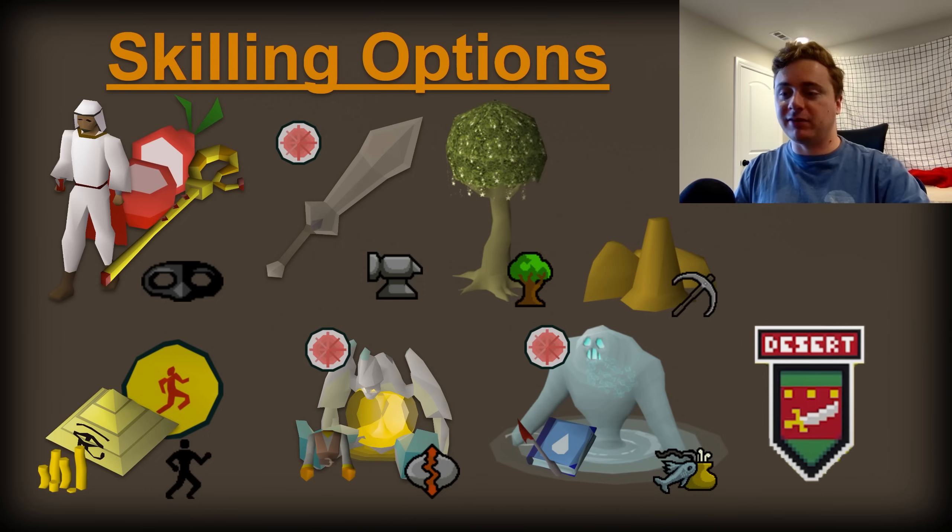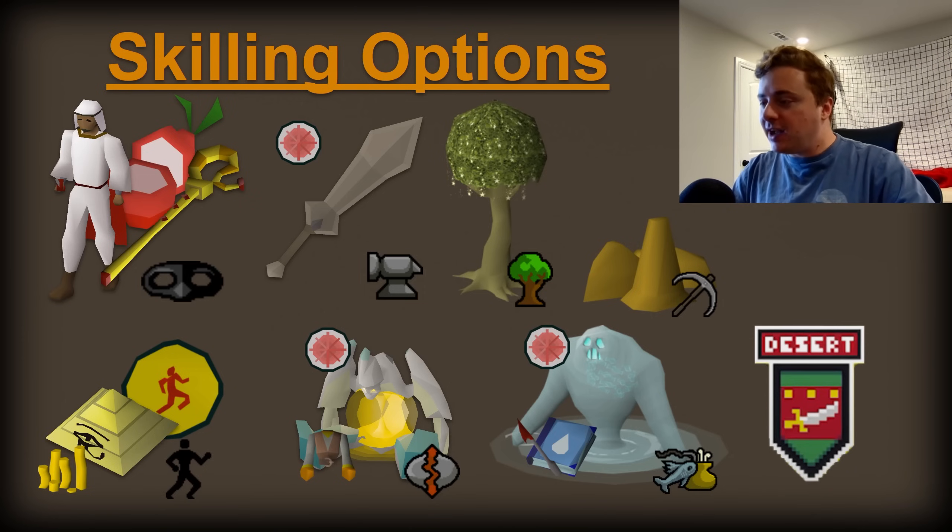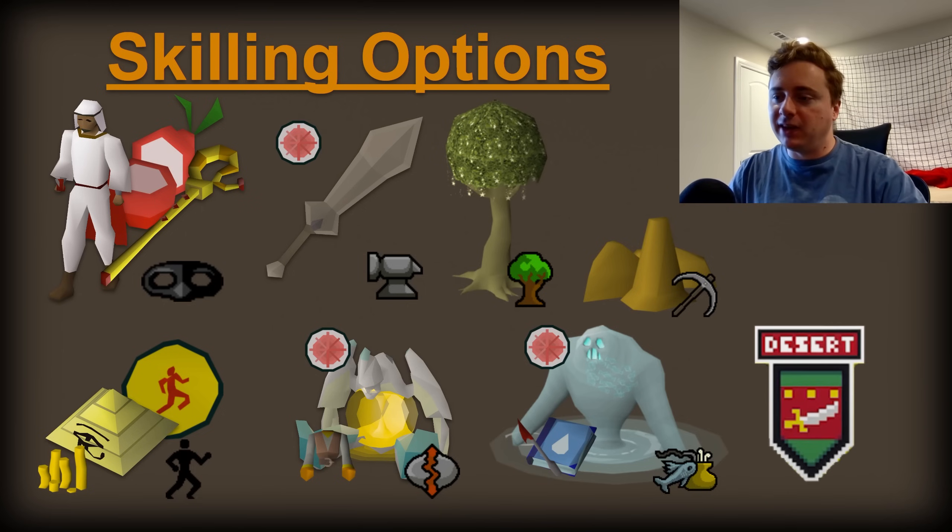Next, we've got the Guardians of the Rift. If you are looking for a good Runecrafting training method, you've got this available to you. It does have some rewards — they probably won't be super impactful in Leagues, but the outfit, Abyssal Pouch, can help things along in Runecrafting if that's something you need. Last but certainly not least, we have Tempoross. While you have good fishing and cooking options in the starter area, this can be a nice change of pace, giving you access to special drops like the Dragon Harpoon or the Tome of Water — useful if you want to do some sort of normal spell mage build.